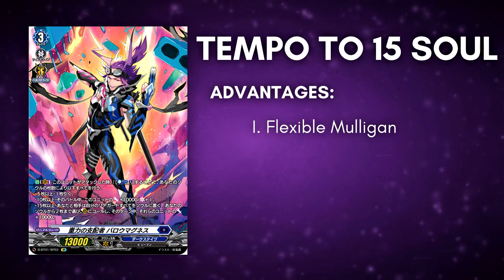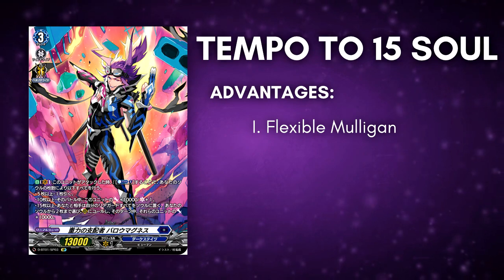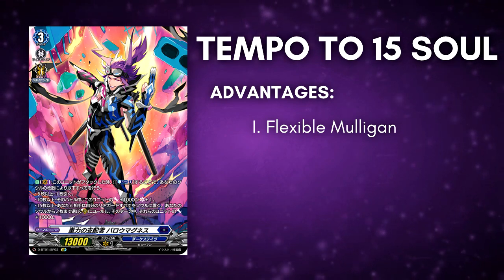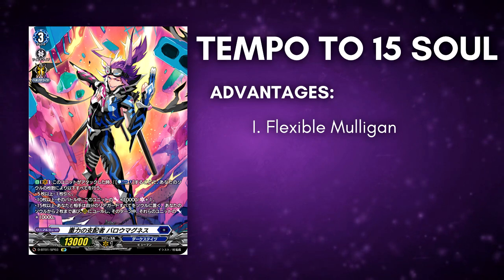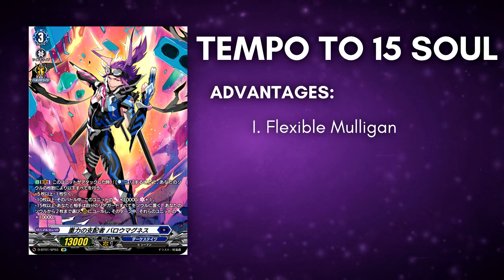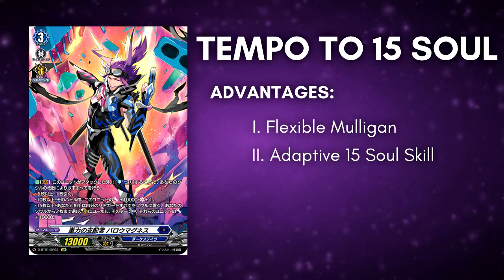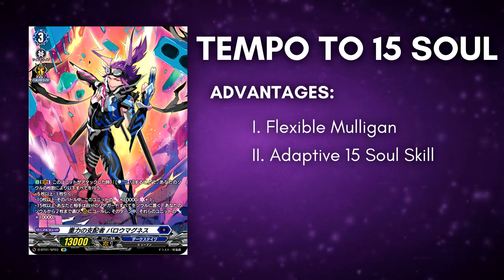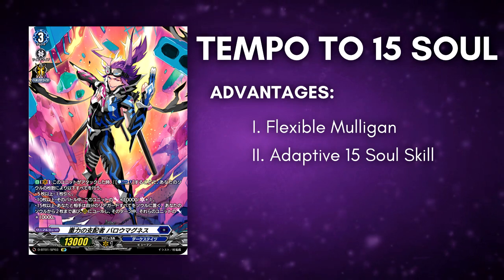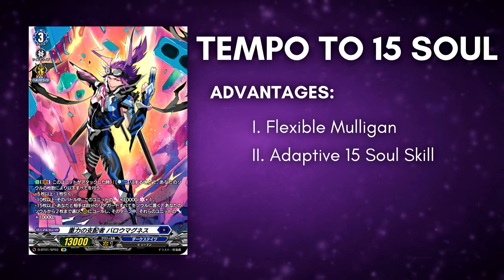You can just have two cards in your hand that can soul charge 2 and you're set to 10 soul on turn 3. Those three remaining cards in your hand can be anything that can help you survive the early game or some utility cards you can use. Another advantage is that it has a very adaptive 15 soul turn — each 15 soul skill that you will use will vary depending on the situation.